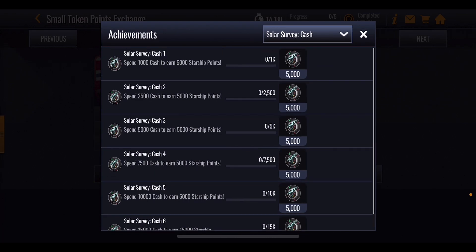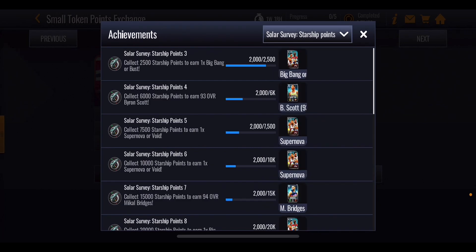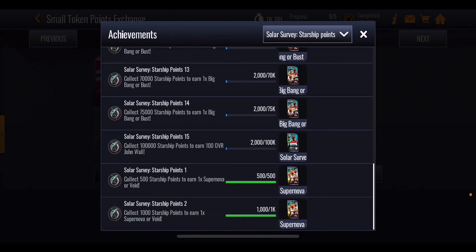I do recommend, if you are a normally spent player and you want some of these masters, work out if spending the cash is actually going to help you get the master. If it does, by all means spend the cash. If it doesn't, save your cash for something else, because otherwise you're just wasting it on something that isn't really going to help you in the long run. Those starship points will lead through these milestones over here.